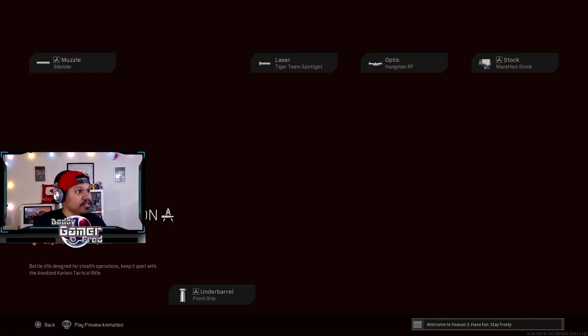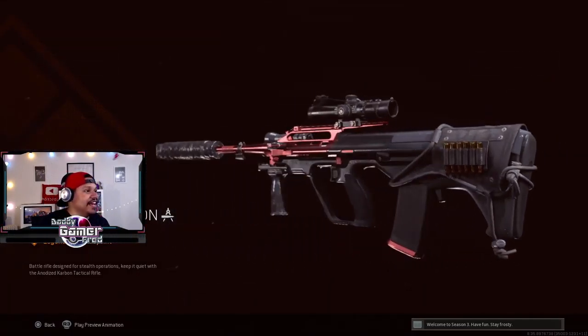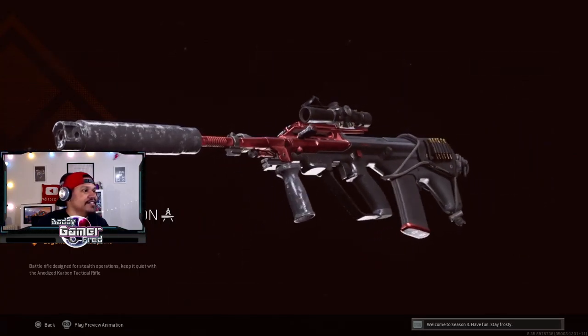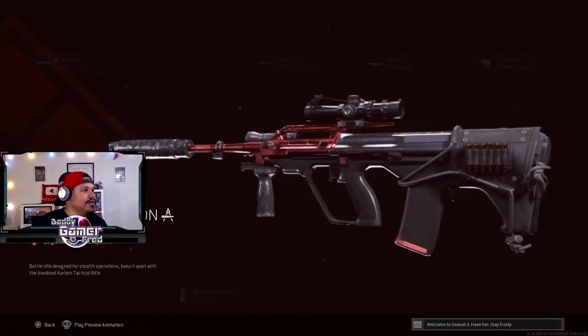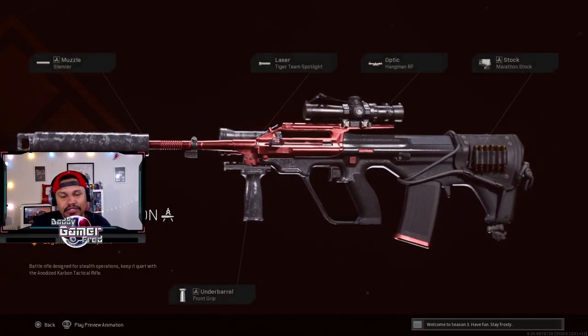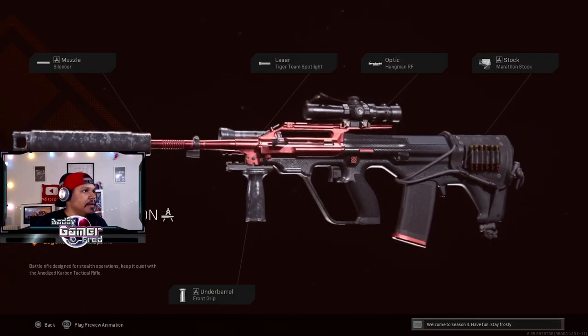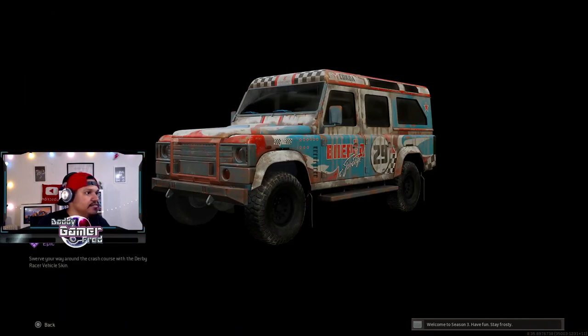A watch — don't care. But look at this blueprint for the AUG. They nerfed it and then gave us a blueprint — like, 'hey, if you still want to use it, here's a cool red and black blueprint.' It looks fire, but they nerfed it. I'm still going to try it out. This is a good loadout for it, though I wouldn't use a regular suppressor — I'd want the agency suppressor. There's a lot wrong with it but it looks cool.